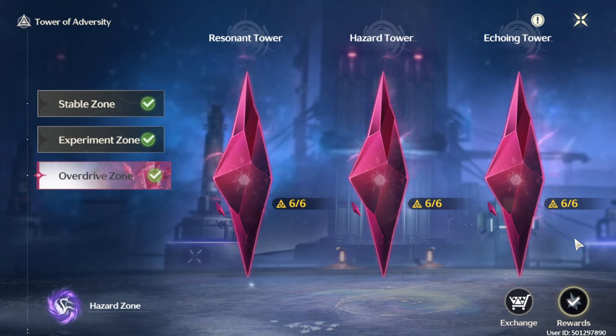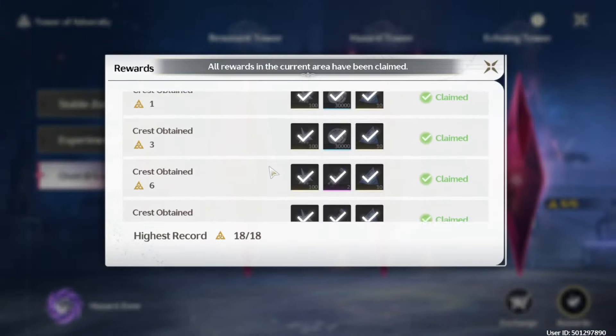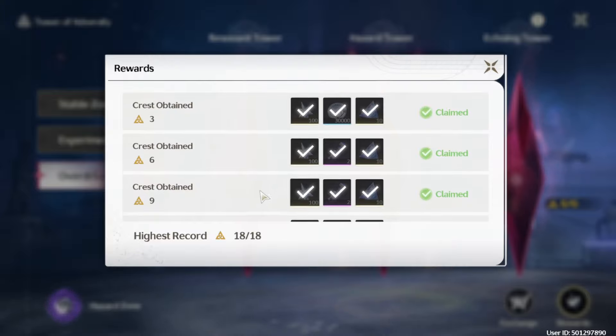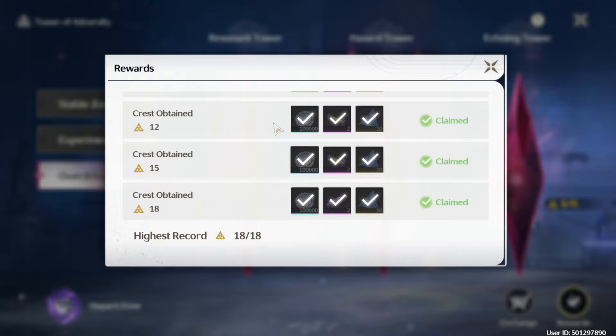Hello guys and welcome to my channel. This new tower came out recently in patch 1.3 and there have been some complaints because it's too much of a DPS check compared to previous towers — and I agree, it's kind of true. But on the other hand, you only need these first 9 stars to claim the rewards that matter, which are the asteroids, and that's way easier than getting a full clear.